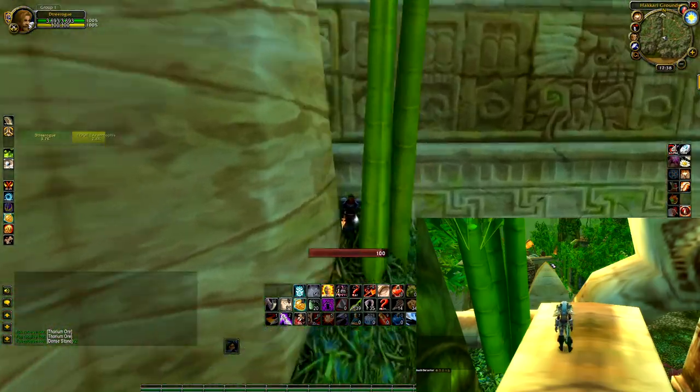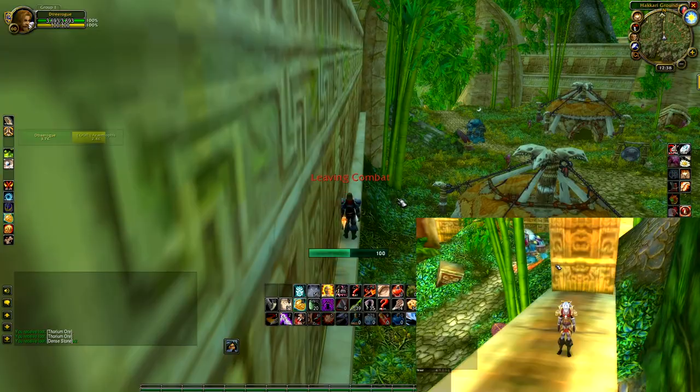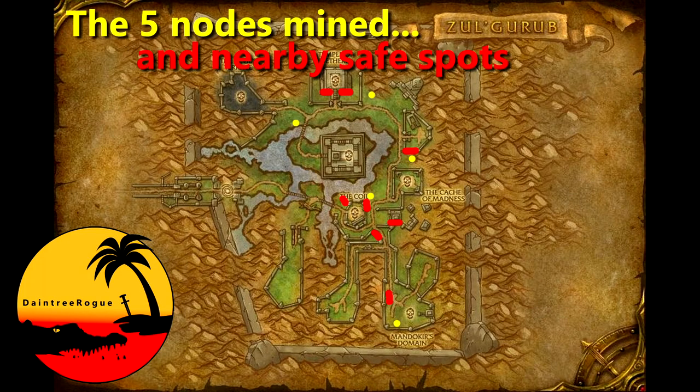So there you go — our take on a different kind of jump run. Let us know in the comments if you find any other nodes. For more of our hints, tips and hacks, make sure to hit that subscribe button. This is Daintree Rogue, Gone Rogue. See you next week.